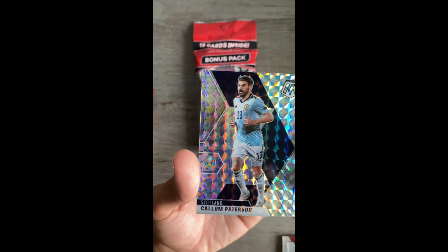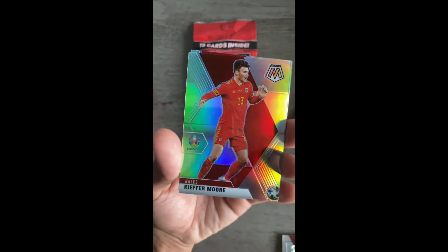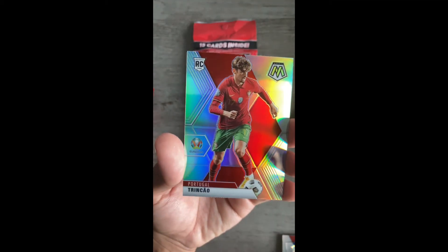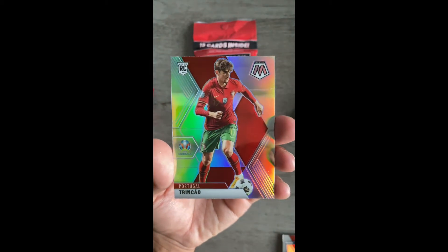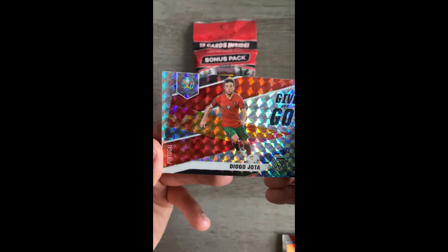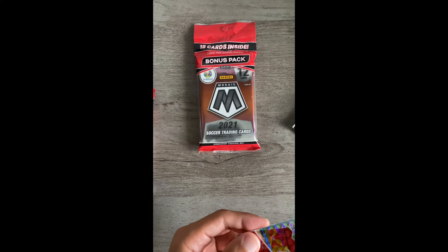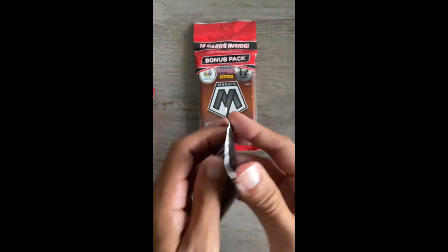Some other person there, and we have a Mosaic prism — Callum Patterson. You guys let me know if that's worth anything. We have a silver Kiefer Moore Mosaic prism. Oh, we have a Trincao silver prism rookie — once again I have no idea if that's worth something or if that's a good player, but hey we got it! Then we have a Dioga Jota Mosaic prism Give and Go insert. Not a terrible pack, I think.